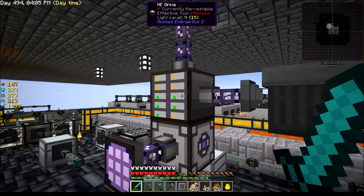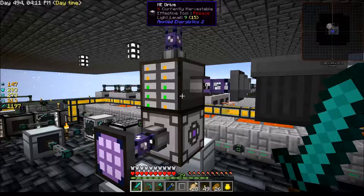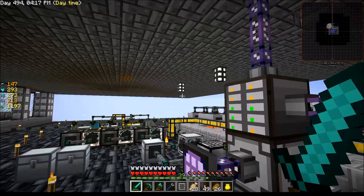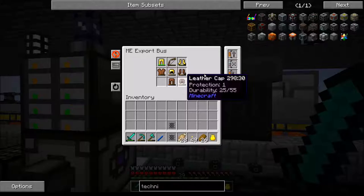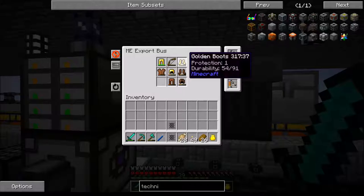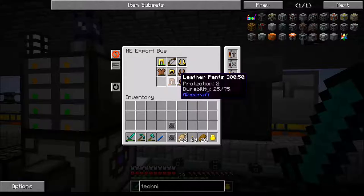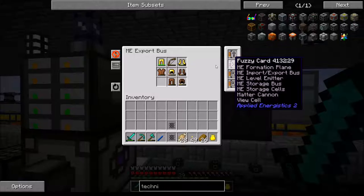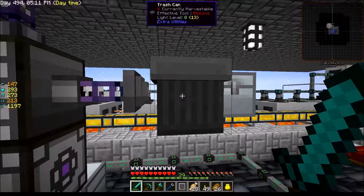So I went looking and I found a way to fix it. The number one enemy of one of these things is the unstackables — like bows and armor that mobs drop, there is so much of it. This little export bus right here — you can put a fuzzy card in. I've got the redstone card in here to activate it, the fuzzy card, and two capacity cards. Capacity cards unlock all nine slots. You get an item, stick it in here, and the fuzzy card makes it pull out all similar items.